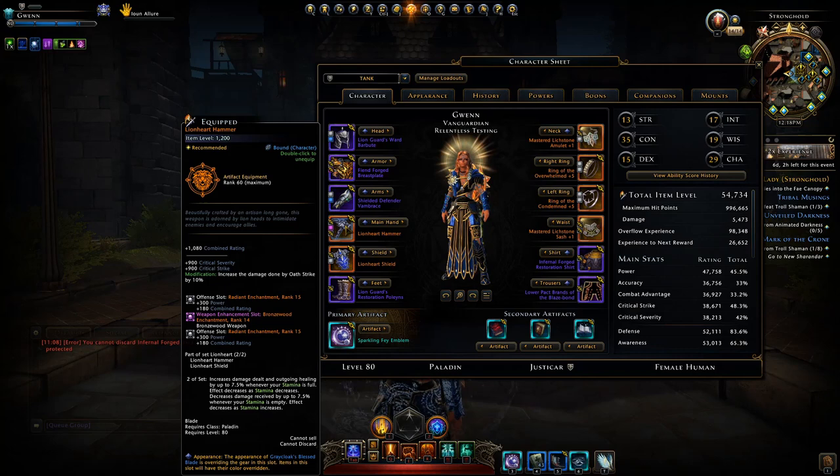This makes the lionheart weapon set a very versatile set, especially for solo content when you're just doing quests, killing groups of mobs, and moving to the next. In my opinion this makes it the best weapon set out there, as you don't have to rely on having other party members with a specific weapon set.